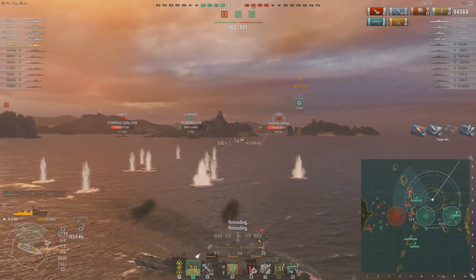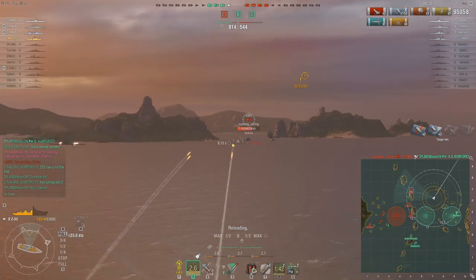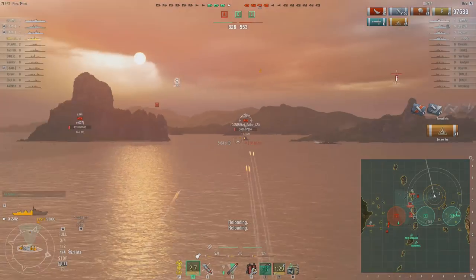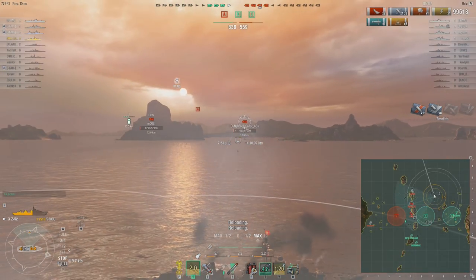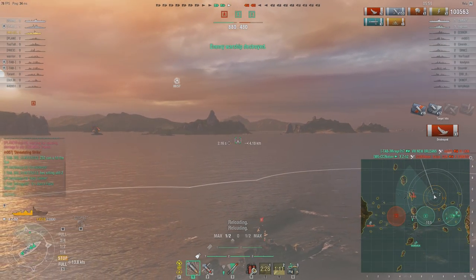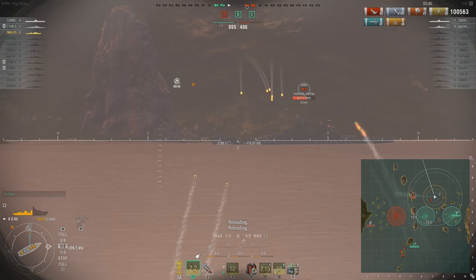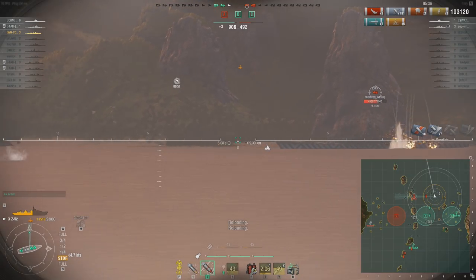As far as ship roles: the brawlers are the Gearing, Z-52, and Shinyou — they want to be close, use their smoke, and for the Z-52, AP on a broadside destroyer will do massive damage. The Grозовой is okay but very unwieldy up close — its turning is not good. It's like the Gearing and Khabarovsk had a baby that was awkward and weird. It has okay rudder, okay turn radius, okay torpedoes, guns better than the Gearing but worse than the Khabarovsk. The Khabarovsk is purely a gunboat — stay at max range and get 200,000 damage.